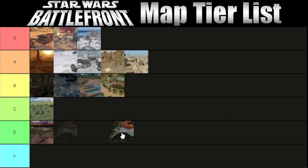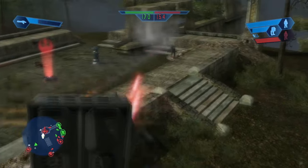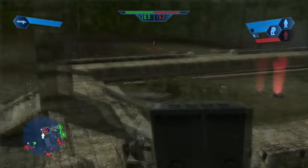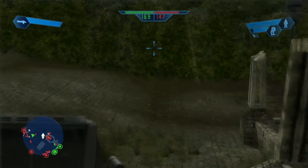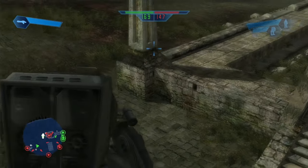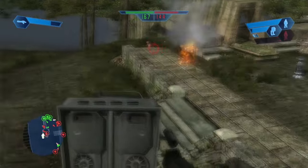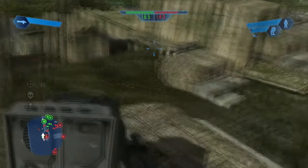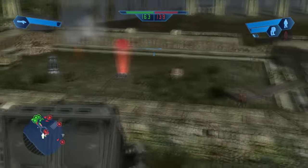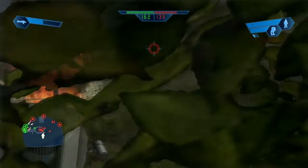Then we have Yavin Temple, and I'm going to hurt some feelings here — Yavin Temple has got to go in D tier. I just do not enjoy this map. It feels super one-sided against the droids and the Empire. The upside is the droids and the Empire feel like they have superior vehicles on the map, especially the AT-ST. But the map overall isn't really fun to be on, and taking the command posts aren't as fun. Visually it's nice, it was great for its time, but as far as doing things on the map, I don't really want to do many things. It's just easier for me to just be an AT-ST and wreck shit.